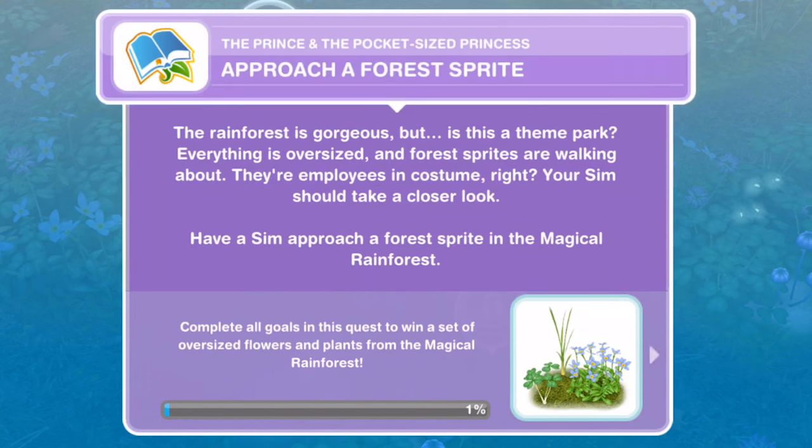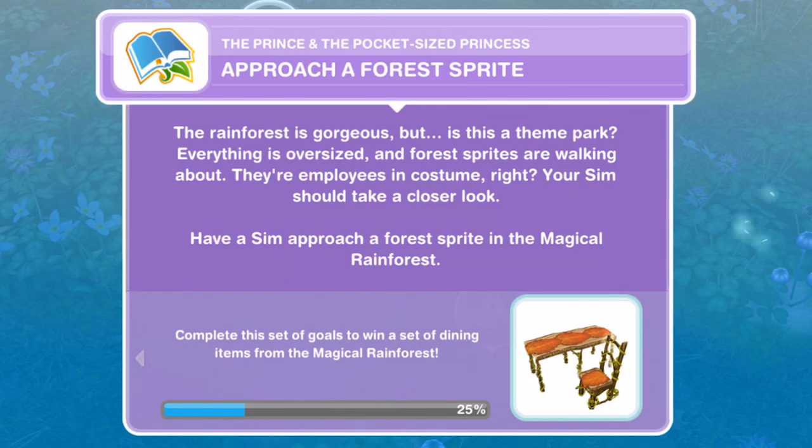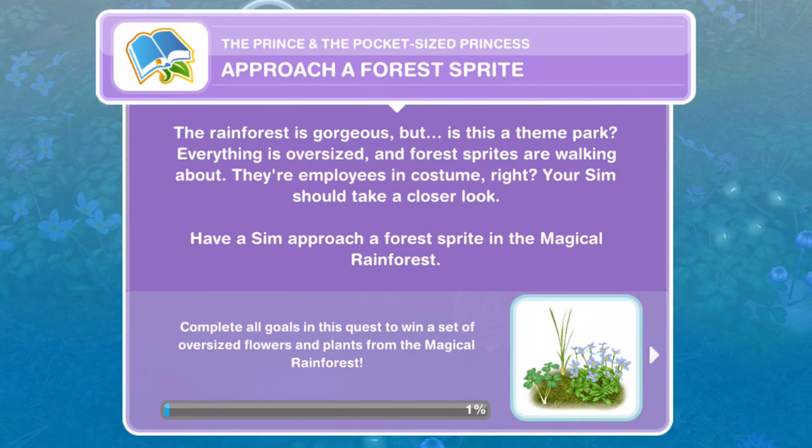Now approach a forest sprite. The rainforest is gorgeous, but is this a theme park? Everything is oversized and forest sprites are walking about — they're employees in costumes, right? Your Sim should take a closer look. Have a Sim approach the forest sprite in the magical rainforest.